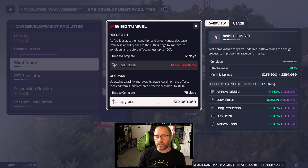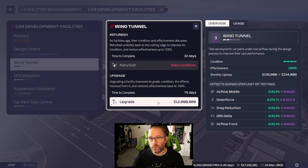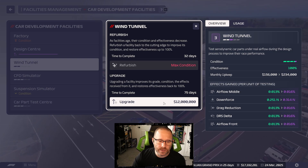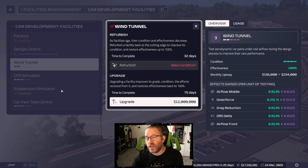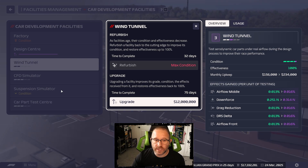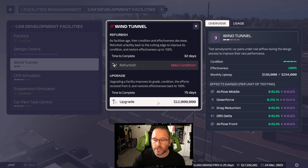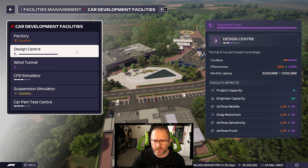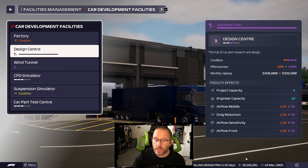With the end of the month nearing, even though we only have 17 million we're going to spend 12 of that right now. We've got some upgrades on the way - we don't have to deal with anything on the car for the next week anyway. We're going to go ahead and upgrade the wind tunnel, which is going to impact a lot more. Our design center upgrade is now just two days away with significant gains coming, but also some extra monthly upkeep - 5.3 million now as we enter April.